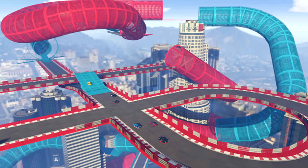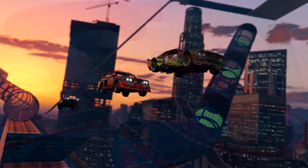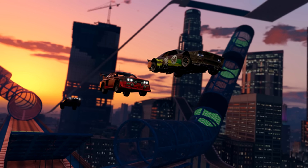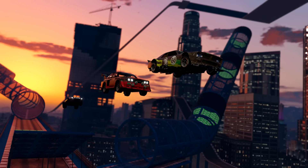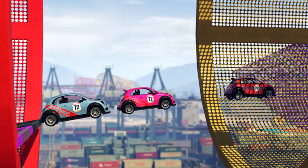Stunt races happen on a massive scale, towering above the Los Santos skyline or soaring between the treacherous blades of Ron Alternate's wind farm. Vehicles tear upside down through hoops and tubes, launching off ramps with extra propulsion from speed strips, diverge and merge across multiple pathways, and speed through gigantic rings of fire in death-defying new races.